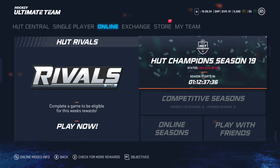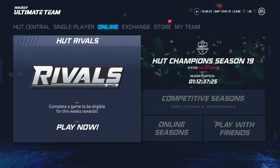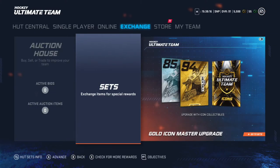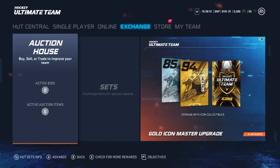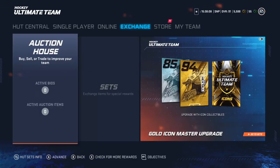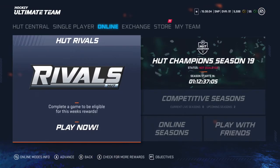Say you had a full Gold team — you go play Hut Champs and maybe get 5 wins. 5 wins won't get you the greatest rewards, but you'll get closer in Hut Rivals. Say you play 7 games of Hut Rivals and you're Platinum or Gold — you pull 2 or 3 cards and your entire team is going to be improved by a drastic amount.